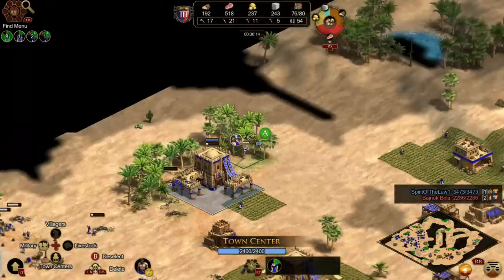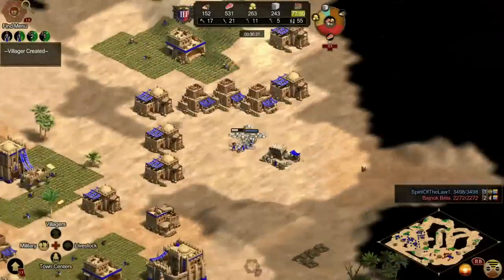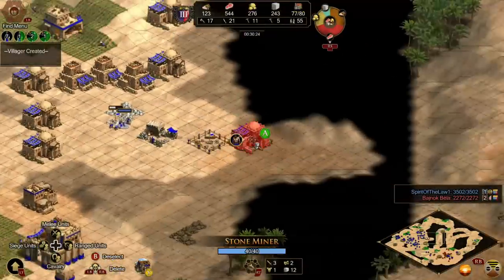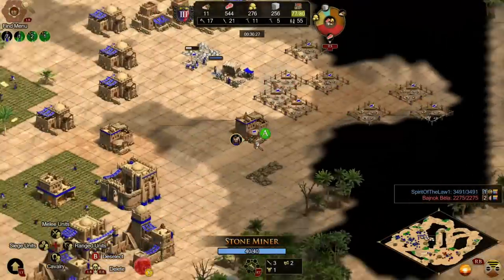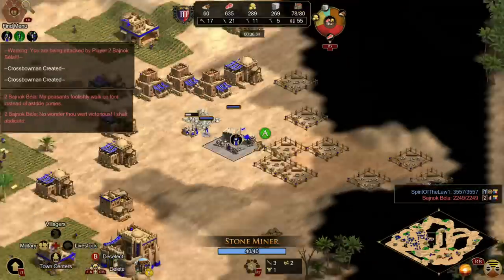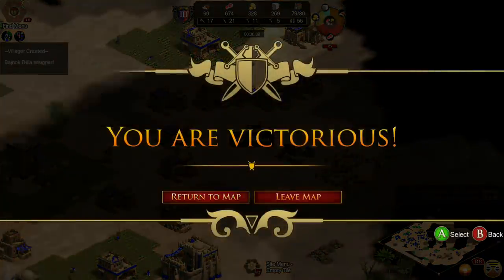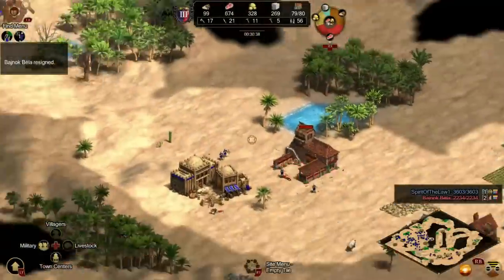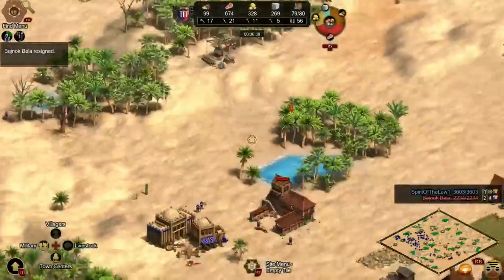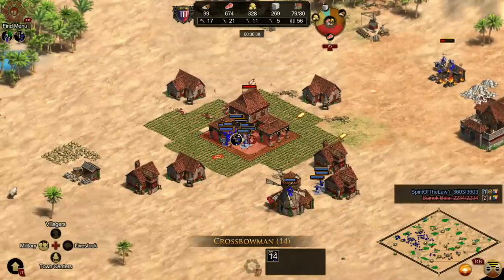I'm not going to lie, this is a lot harder than just regular playing. I'm housed again. He just resigned! Meanwhile I was trying to figure out how to make houses and I just resigned — wait, the AI resigned with all of my crossbows standing under his town center? Dude.